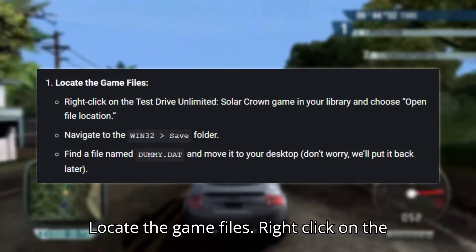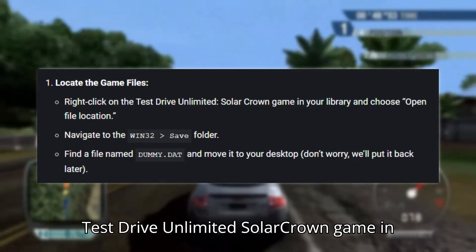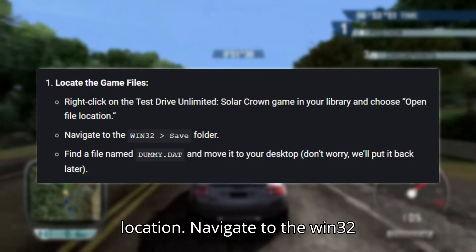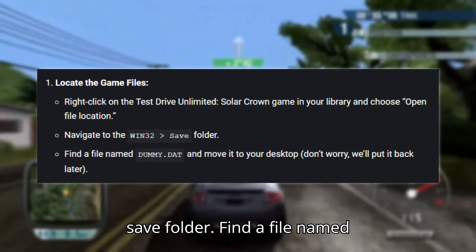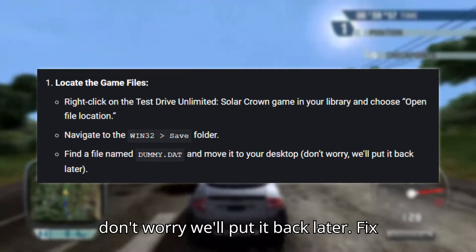Fix one: Locate the game files. Right click on the Test Drive Unlimited Solar Crown game in your library and choose open file location. Navigate to the win32 save folder. Find a file named dummy.dat and move it to your desktop. Don't worry, we'll put it back later.